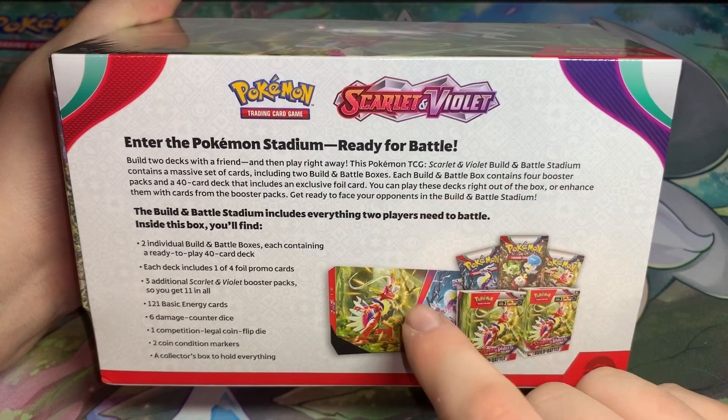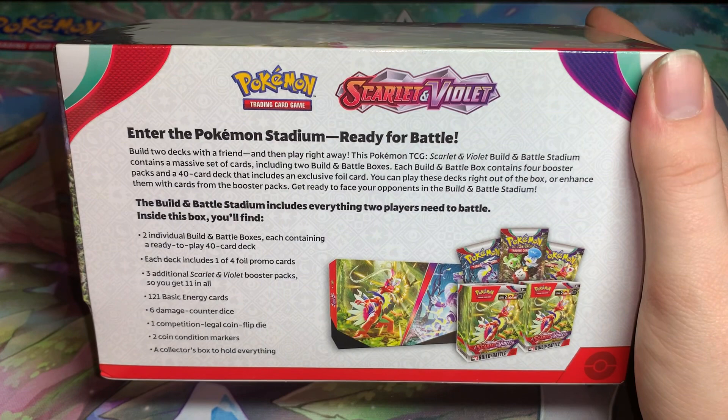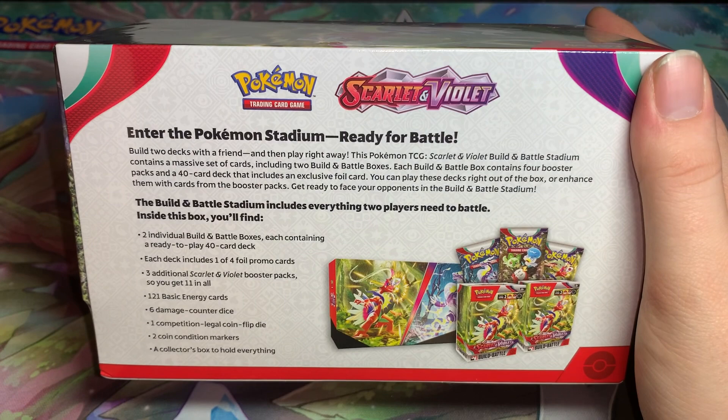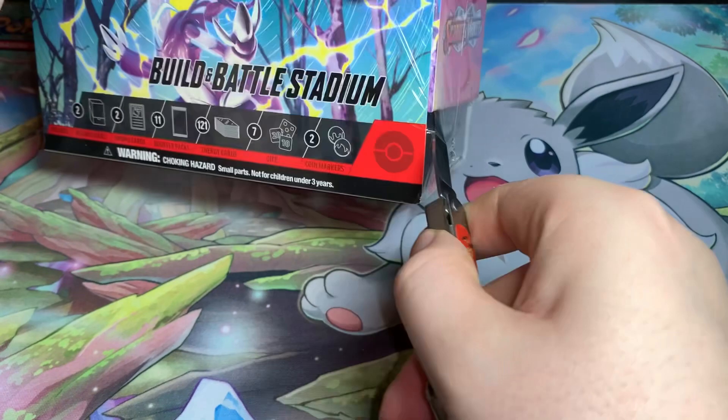We get three additional booster packs because prices have risen - normally you get four, unfortunately it is now three. We also get 121 basic energy cards, six damage counter dice, one competition-legal coin flip die, two condition markers, and the collector's box to hold everything. So let's go ahead and open this thing up.